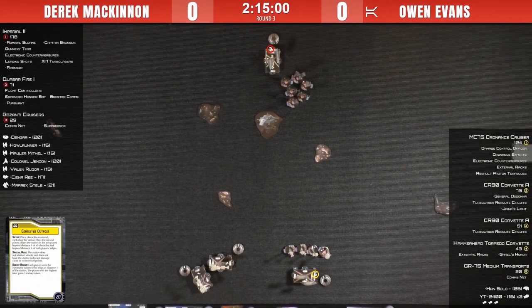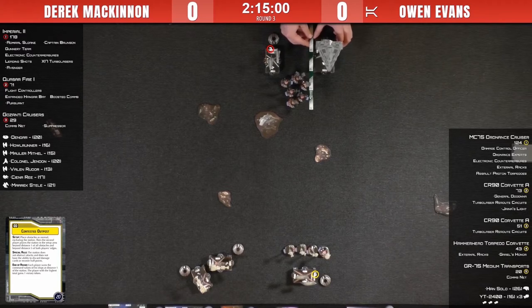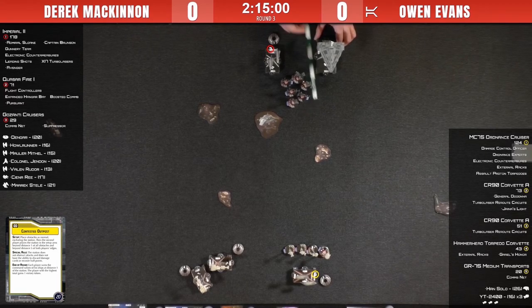This is an interesting setup with his corvettes. Based on the way Owen has deployed his two corvettes, it looks like he's going to try to come around on either side of the contested outpost, forcing Derek to commit to one side perhaps. He's left a bunch of space in the middle, probably for his MC75 to push through the center.